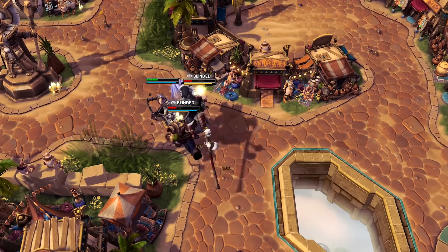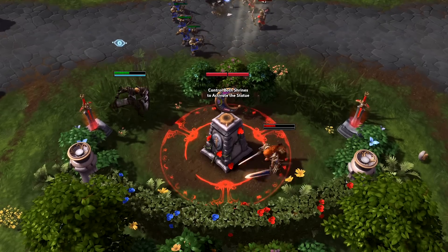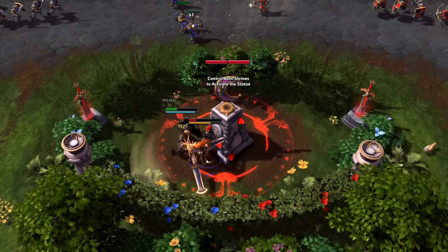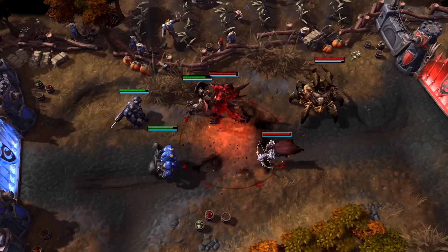Once engaged in combat, use Punish and Shield Glare on important targets to mitigate their damage and slow their movement. Though these abilities provide damage of their own, you should consider using these skills primarily for their utility.